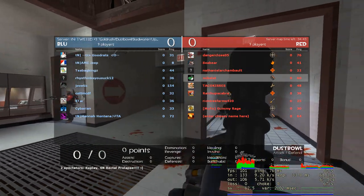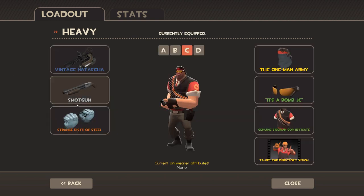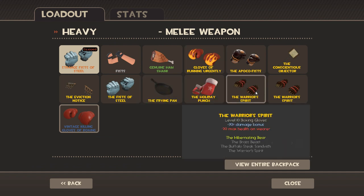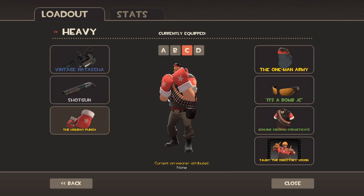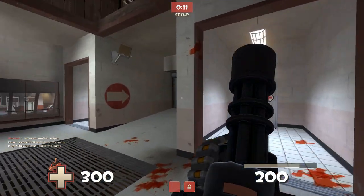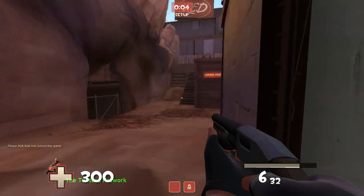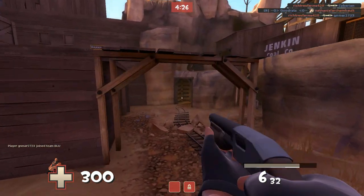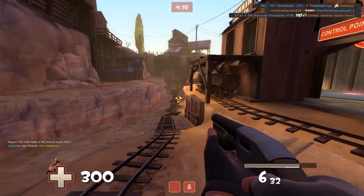I'm playing on defense now because the Heavy class is always better on defense. I'll roll the shotgun. The Warrior Spirit gloves are good if you just want to do melee and screw around. There's also one that forces enemies to laugh if you hit them from behind, which is fun. The shotgun with more clip size works well if you're using the Brass Beast and just want to shotgun everything — otherwise it's basically a standard shotgun.